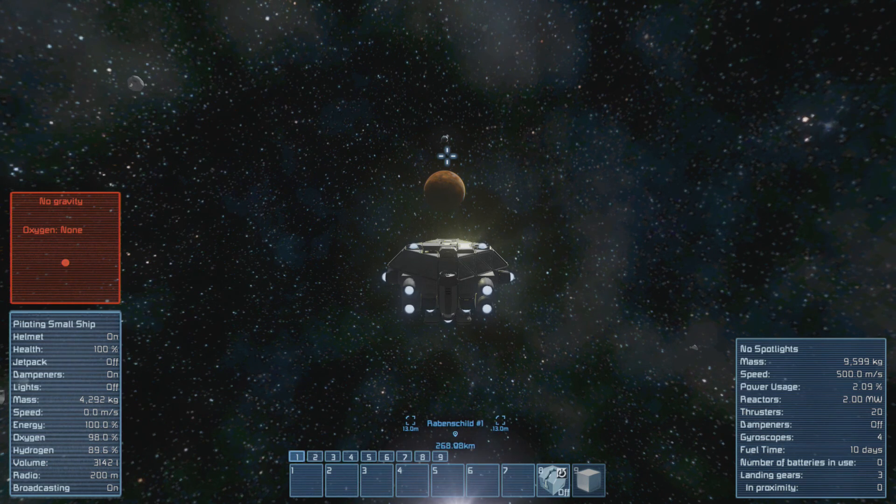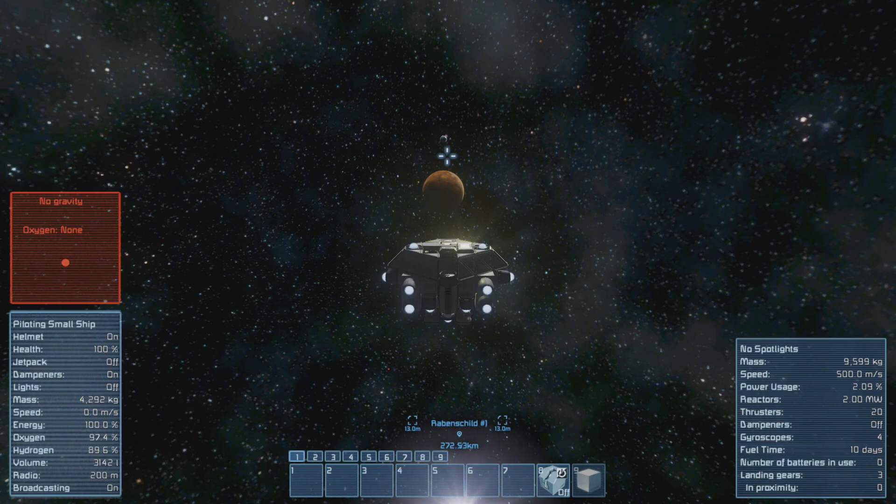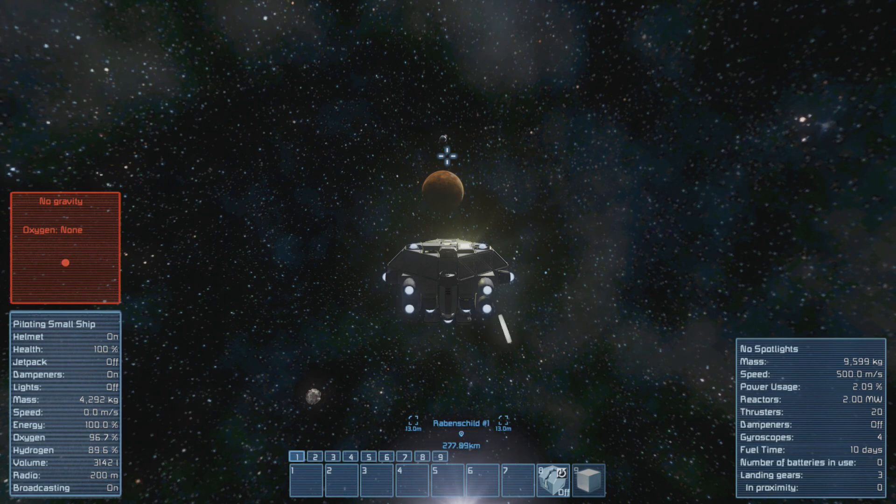Right now I'm doing something I should have done a long time ago, and that is scout ahead. I've set up around five or so more satellites and I'm not getting where I want to be. Now I'm scouting ahead with the rabbit to see how far it still is to the Mars-like planet. We are already at around 300 kilometers — 280 something. You can see the numbers counting up down there. My speed is 500 meters per second and I'm not getting any closer to it.